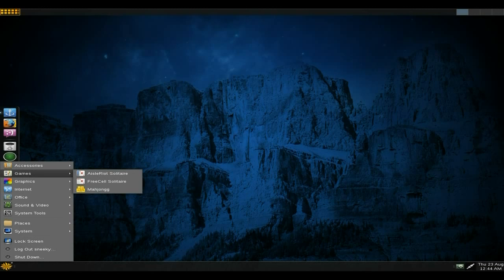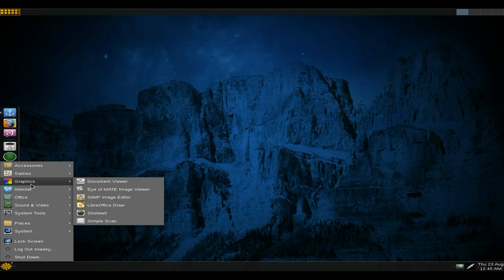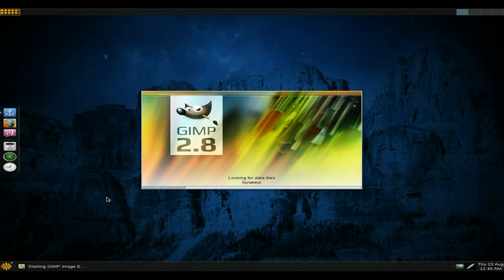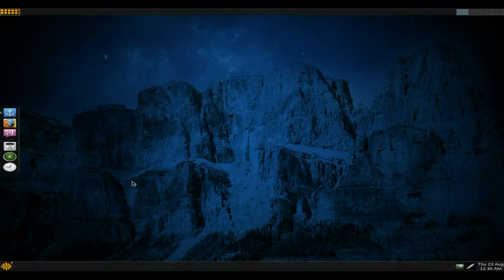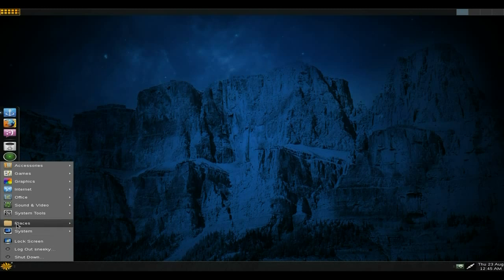Apart from that you get a few games, but you don't really need them - you can download them yourself. Under Graphics you get an ePDF viewer, a MATE image viewer, and GIMP is here which is GIMP 2.8 - does what it says on the tin. The default install is for three windows, but if you want the single window mode, you know what to do.